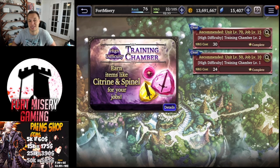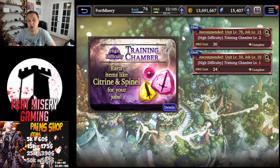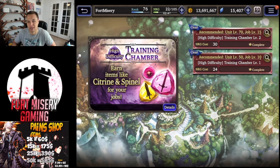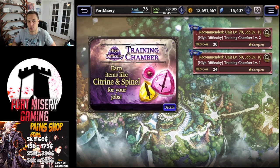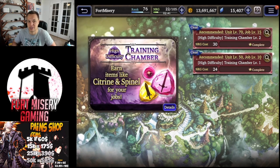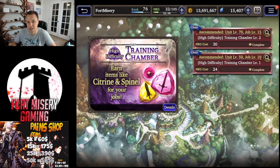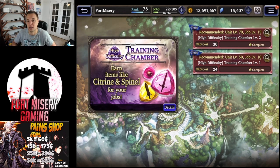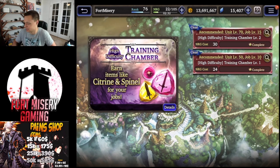My opinion on where you should split your stamina: use stamina to host throughout the week if you want. Do your dailies every day — your three times events for whatever you're farming, five story quests a day, ten world quests a day. All that daily stuff is a given. But I would spend a lot of your normal stamina on just the six-stamina co-op runs.